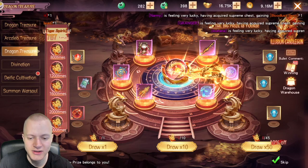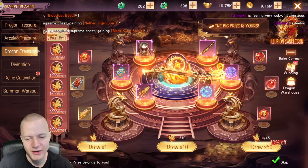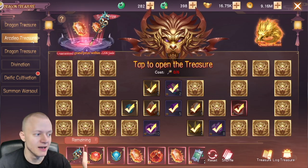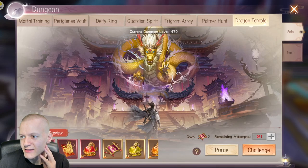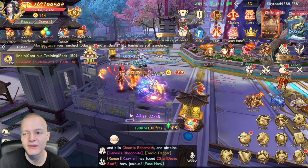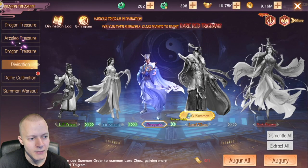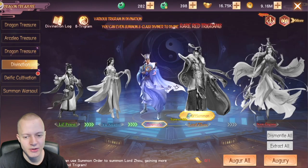Dragon Treasure is kind of self-explanatory — I wouldn't spend bound Yade on it. You get one every now and again for free, and you get one during an event for the Dragon Temple insane mode. Sometimes in Dragon Temple there's an insane mode where you can't purge, but it's the same dungeon. These items are kind of pay-to-win, so you don't have to worry too much about them.